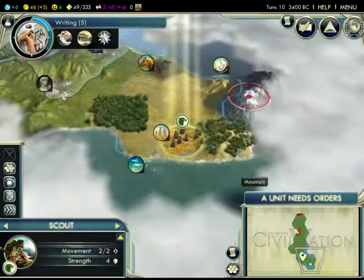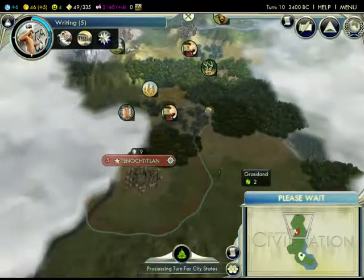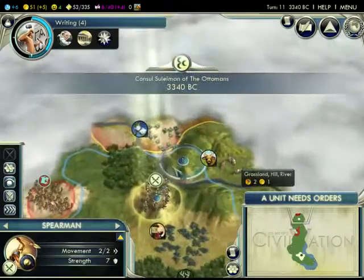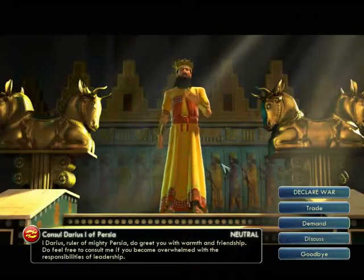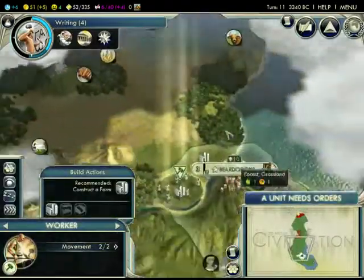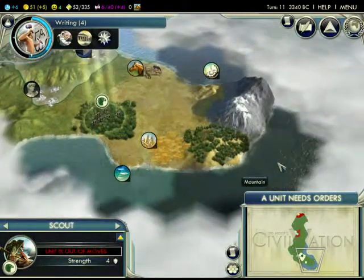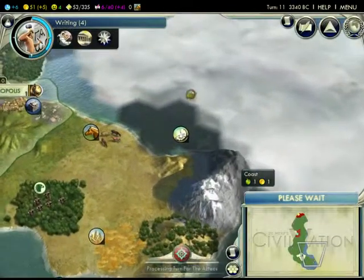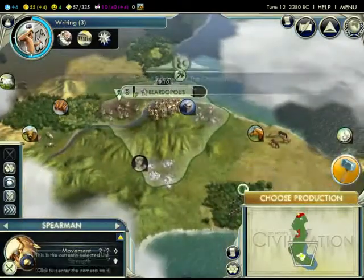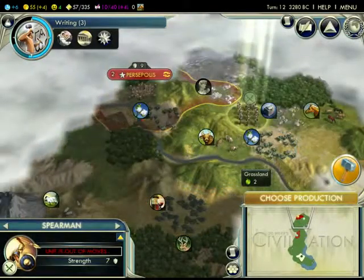I'll build a farm there. Nothing up here — it's just the ocean. This is going pretty well so far. Early on we just want to rush warriors and take down the Aztecs, because they will be a menace if we don't. It's Darius! I don't want to hear what you have to say, I need to do my playthrough. We found pearls as well — pretty cool. I think we got a very good start. This would be one of the best starts I've ever had, if I hadn't started right by the Aztecs.